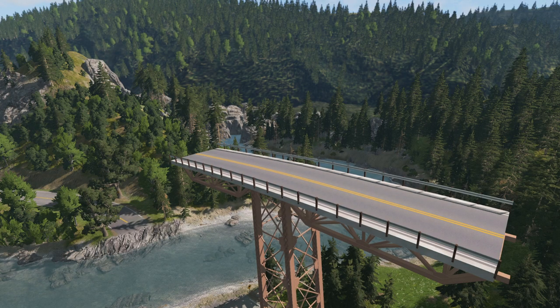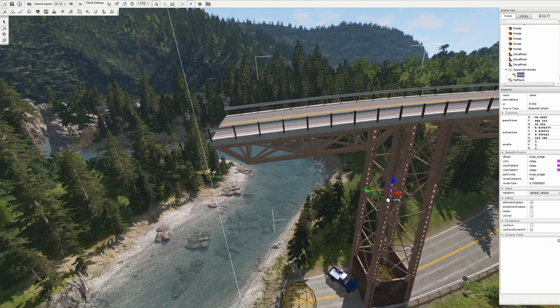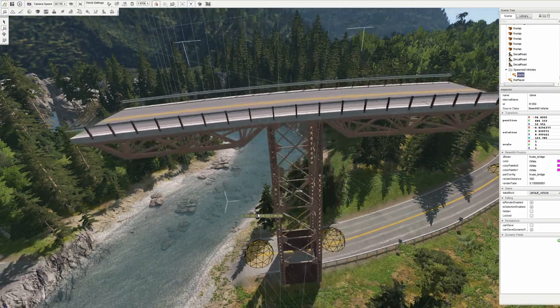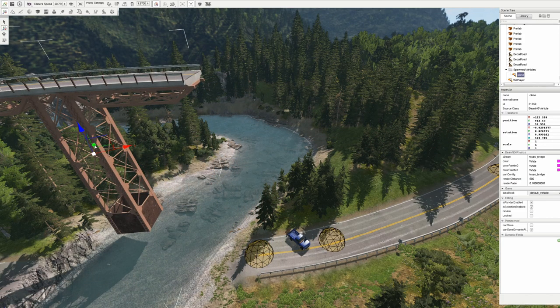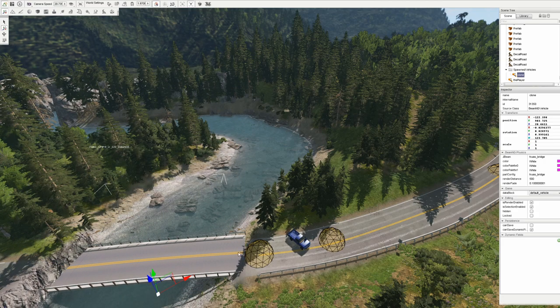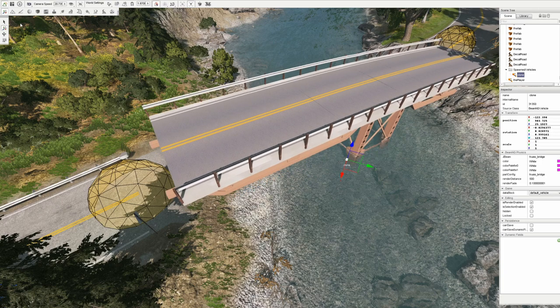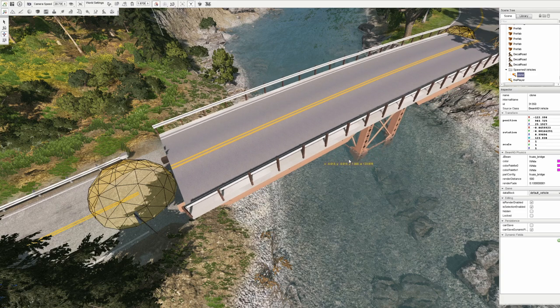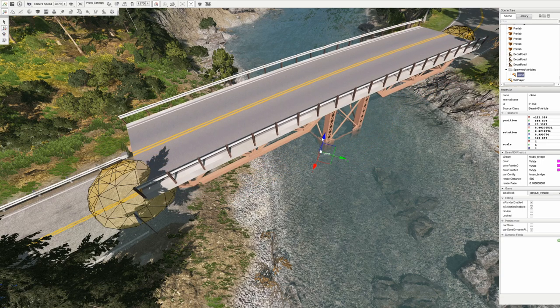Obviously not in the correct position we want it in, so we're going to go ahead and go back to the world editor by hitting F11. Then by using the move selection tool, or pressing the 2 key on your keyboard, you'll be able to get these arrows which will allow you to position the bridge into place. It's a good idea to actually pause the game by pressing the J key while positioning the vehicle. Now at this point it's just a matter of fine-tuning things — you'll notice the rotation of the bridge is a little off. I'm going to use the rotation tool, or press the 3 key on the keyboard, and I'm just going to try and position it as best I can, flipping between the rotation tool as well as the move tool.